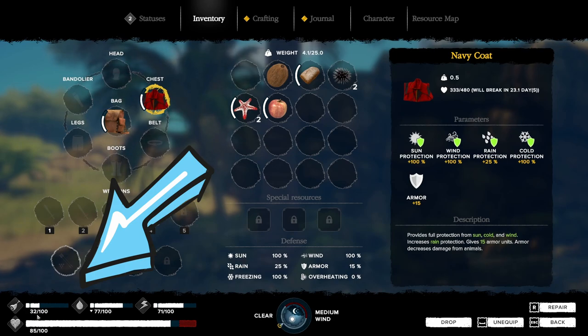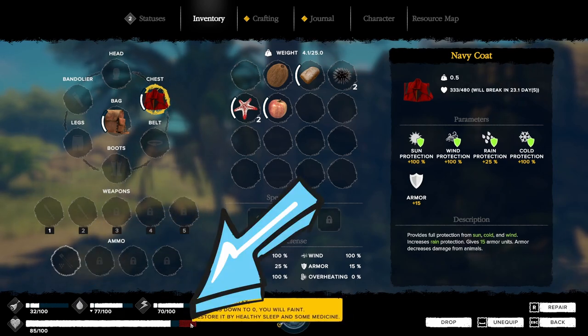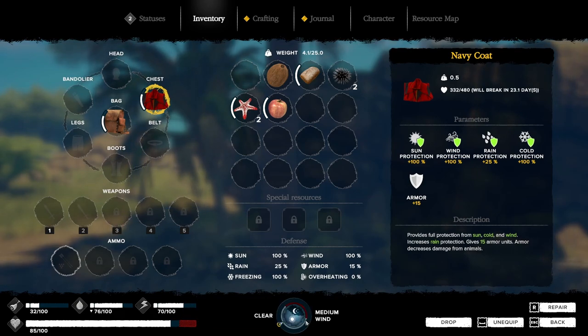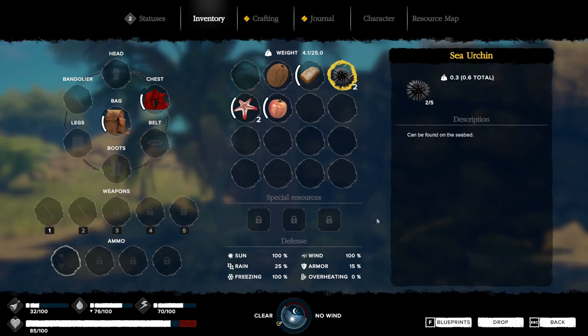Down here is another look at your statuses with actual numbers. Food is at 32 out of 100, thirst is 77 out of 100, energy is 71 out of 100, and health is 85 out of 100. The red bar means we are still suffering from the ship event — take medicine or sleep decent amounts to reduce it. Right here is the time of day and weather: it's clear with medium wind, and also the day/night cycle. Be sure to watch this because doing things at night has an effect on you. Clicking on any item shows its details and blueprints.